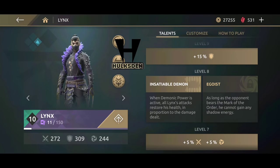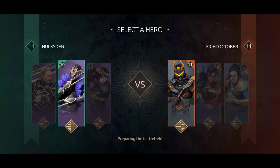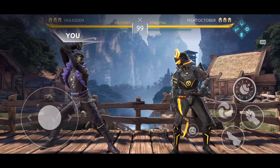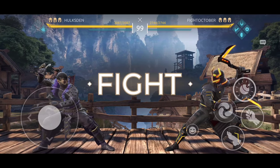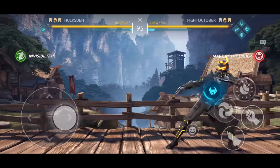This is the talent tree — brand new character, he was just unleashed today and I somehow managed to get him to level 10 by paying some money. Dumb and broke in the building. So here we go — fighting bots first. We need to understand how this character works and then we're gonna fight two matches against two real people.